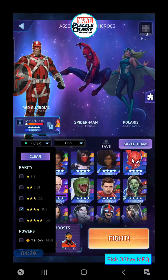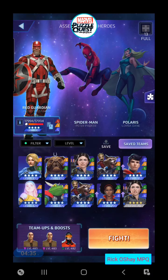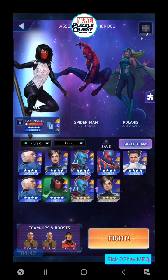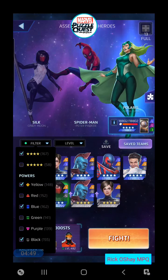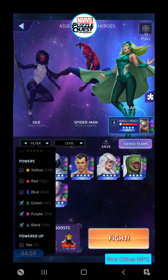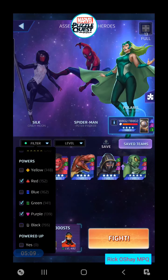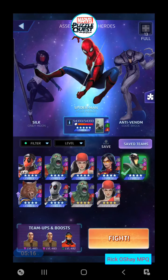Let's see if we can find her here. We'll play her color scheme: yellow, blue, and black. There we go — Silk on the board. Should we play our own Spider-Man 2099? Let's go for a different character. Get your colors figured out. There we go — Agent Venom, just like they have on their team. And fight.